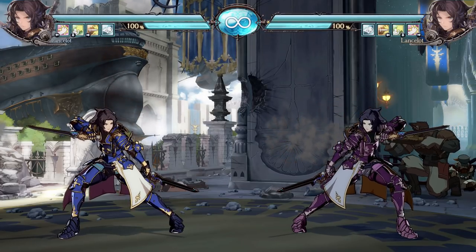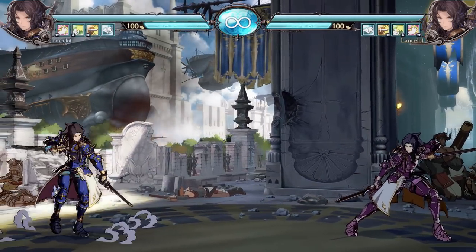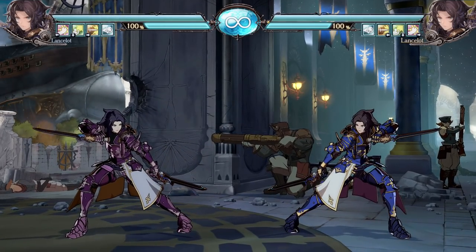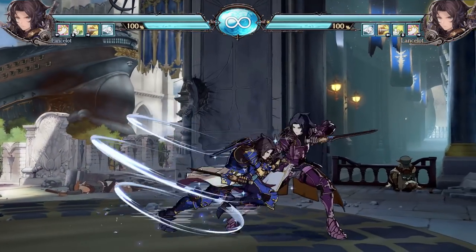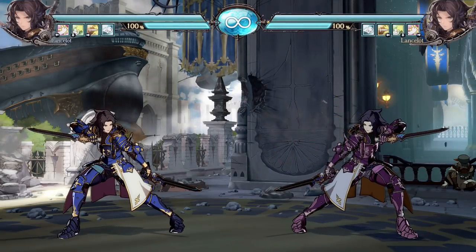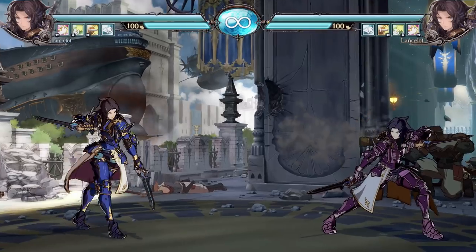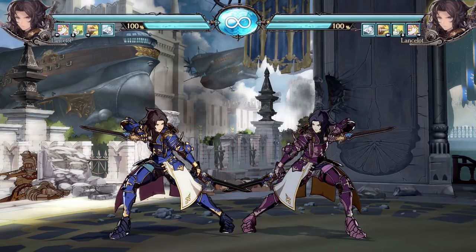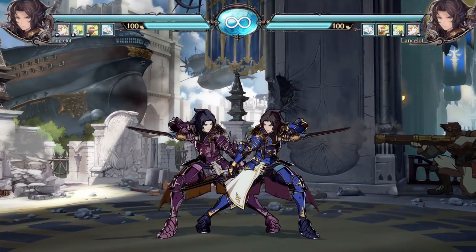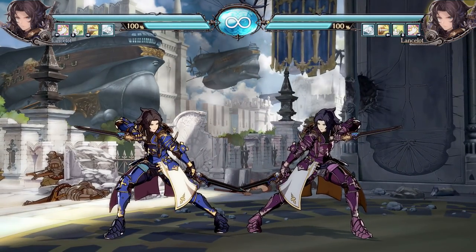Lancelot is as far from Vasaraga as you can get — he's the speedster and mix-up character. His trait activation is a ground slide that can be cancelled into many things: a fake-out, a side switch for left-right shenanigans, or jumping into a cross-up. He has wall jumps and all kinds of mobility traditional to an agile character. He also has a slow projectile — not designed to win a fireball war, but to run behind it and pressure the opponent while they deal with it.